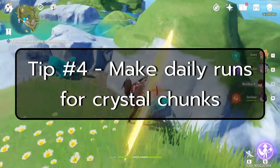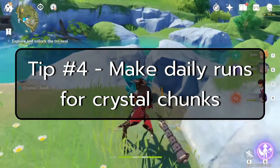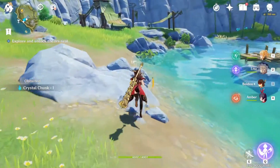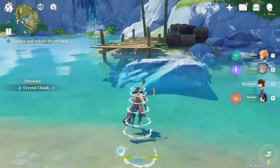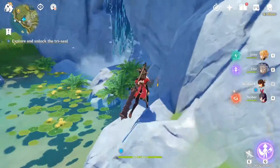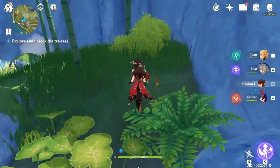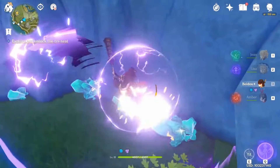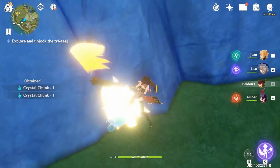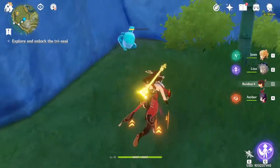Tip number four: make runs for crystal chunks and white iron chunks every other day, or every day if you have a co-op friend who hasn't collected theirs yet. Crystal chunks and white iron are on a roughly 48-hour respawn timer. These materials are important because you can use them to satisfy a daily battle pass requirement and they are used for crafting the best weapon experience material. Near end game, leveling up your weapons becomes expensive, and you may not have enough weapon fodder — especially if you roll a shiny new 5-star on a limited banner.